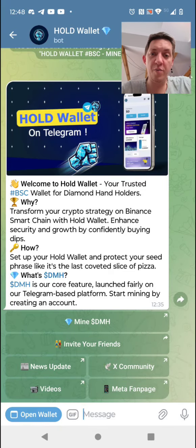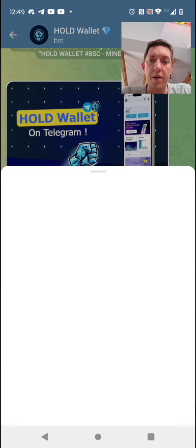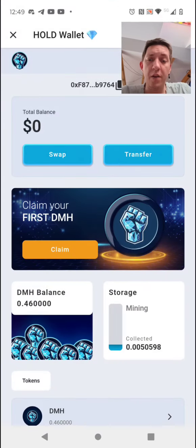Hey everyone, hey all you airdrop and free mining hunters — there's a new wallet on the market right now: Hold Wallet, that just got released. So make sure to watch the whole video. Let's go straight to it. This is their token, DMH, and it's on Binance Smart Chain — very early.